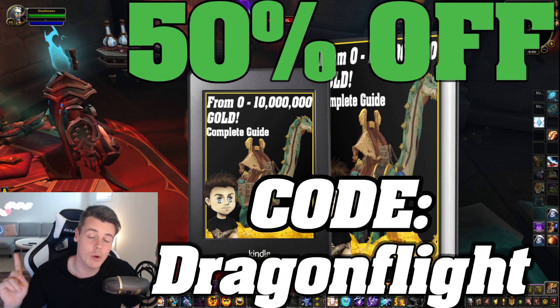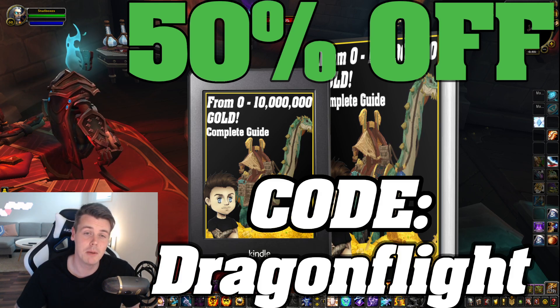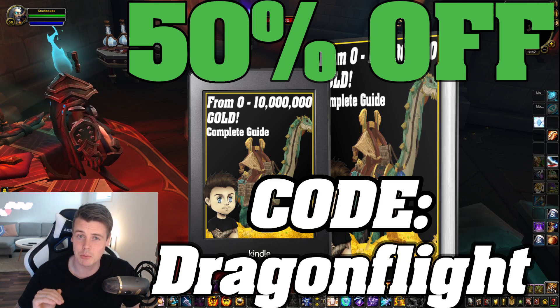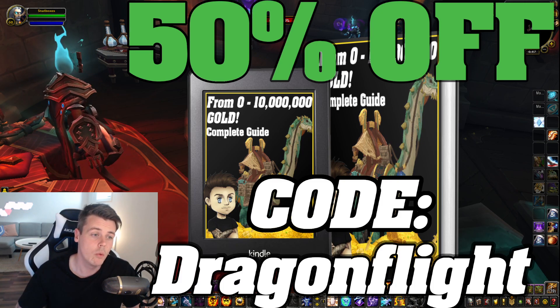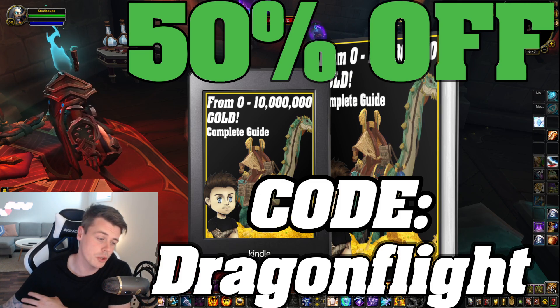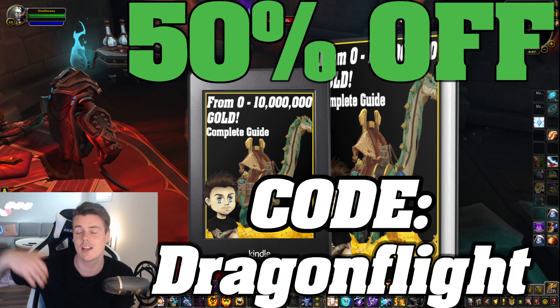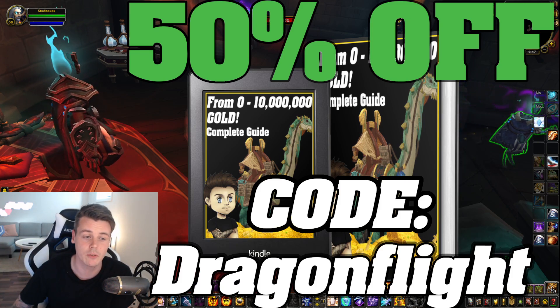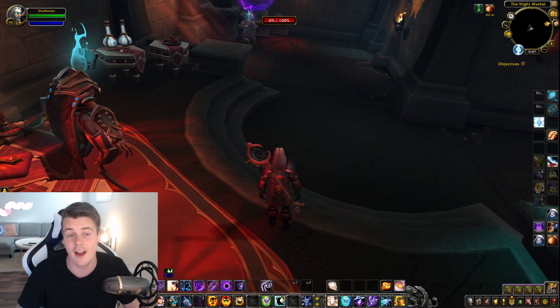If you guys want to learn how I'm doing that, you can right now grab the 0 to 10 million gold guide for 50% off using the discount code Dragonflight. It's basically an in-depth step-by-step gold guide and the best part is that it gets updated constantly. When a new expansion like Dragonflight comes out, you guys will receive all of the Dragonflight updates for free, and the same with the next expansion after Dragonflight. Link is down below in the description and pinned comment.